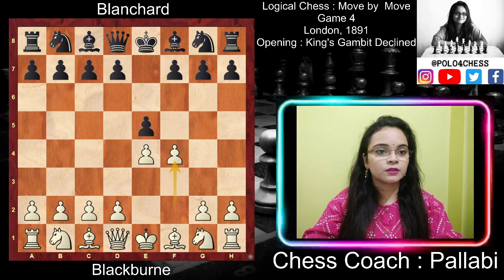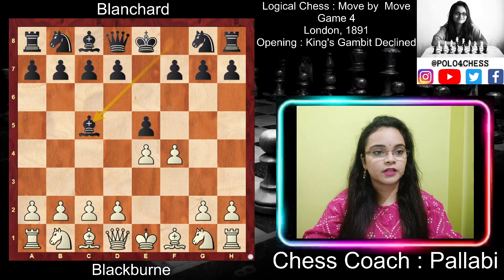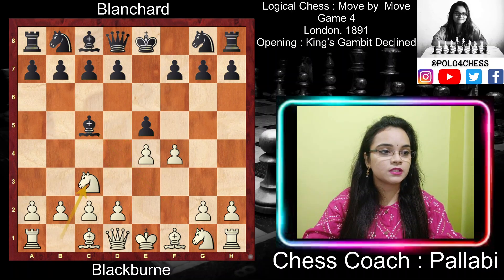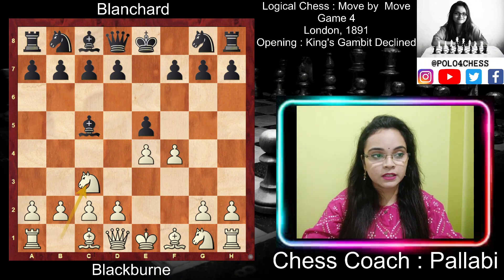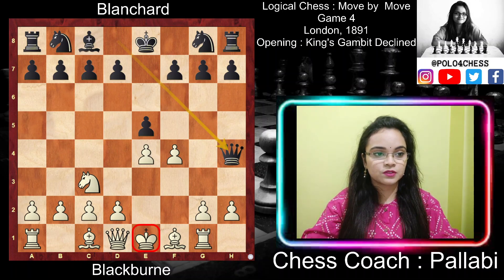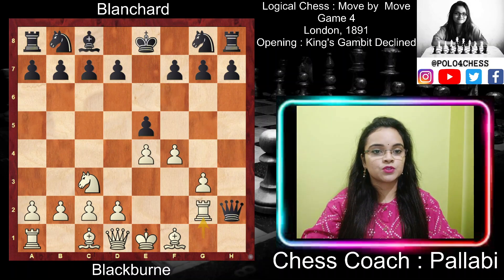After f4, Black did not capture. Black played Bishop c5, occupying the center square and also stopping White from castling short. Now White played Knight c3, trying to lure Black into playing Bishop takes g1, then Rook takes g1, and when Queen h4 check it's a double attack — giving check to the King and also attacking the h2 pawn. Then White would play g3, Queen takes h2, and Rook g2, attacking the Queen and the e5 pawn, which would be good for White.